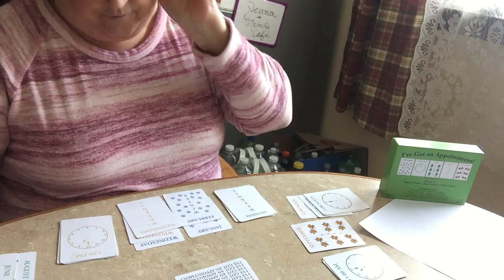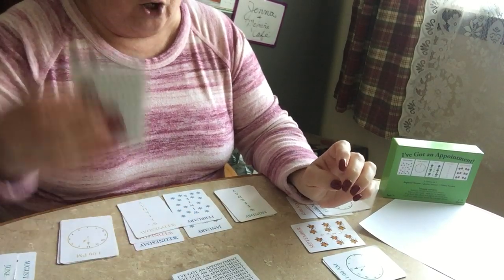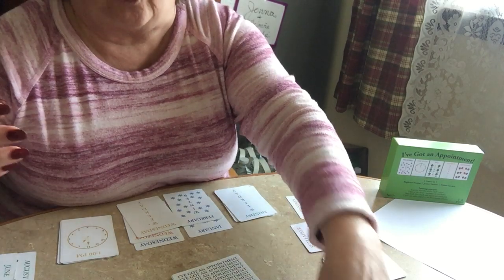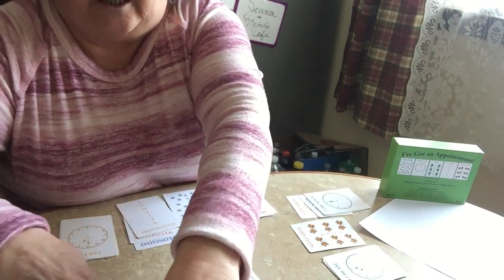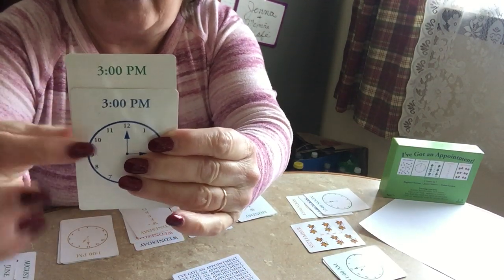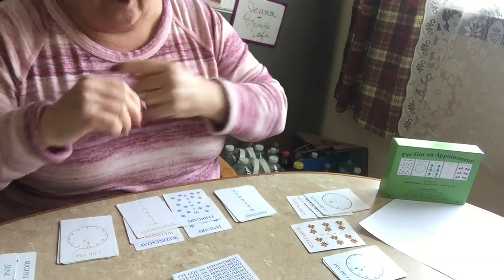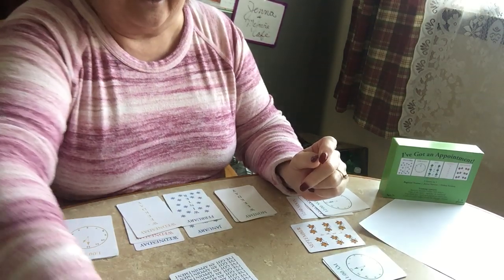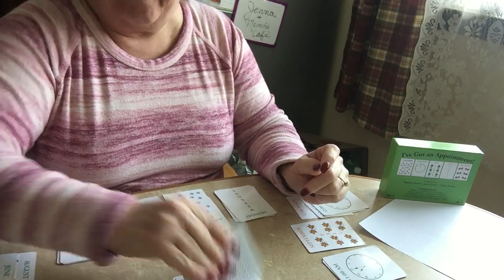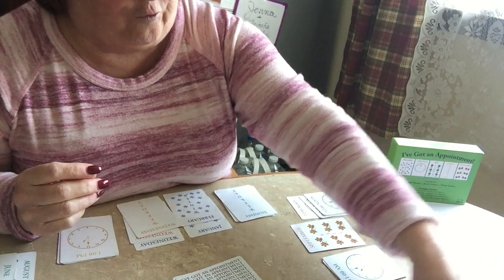Thursday — that goes to this person. Now it's my turn again: Tuesday — I finished the person across from me. They're down to just two more cards: they need the two three o'clocks — they have the green and blue, they need orange and yellow. Three o'clock — so now this person only needs one more three o'clock and they win. Thursday — that's finished for her, she's got all four Thursdays.